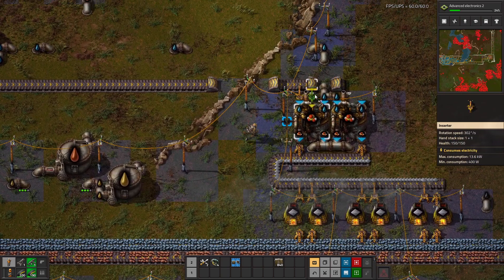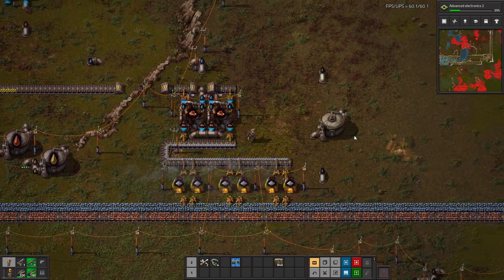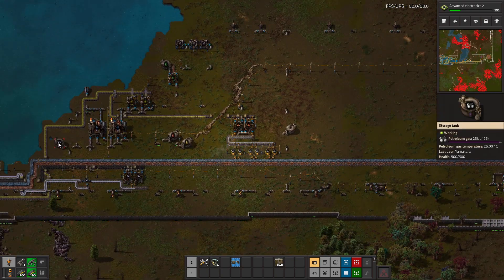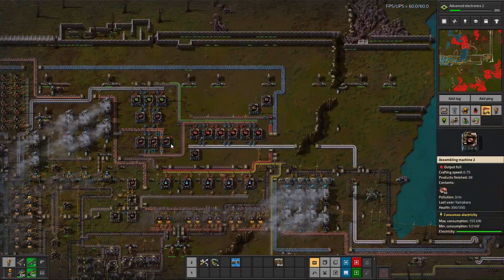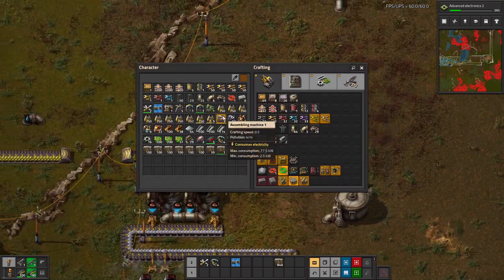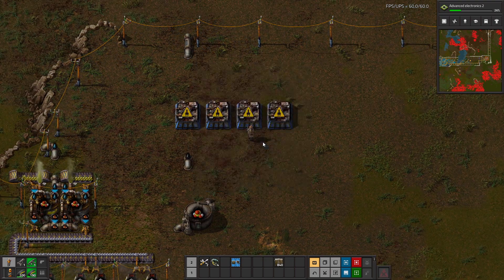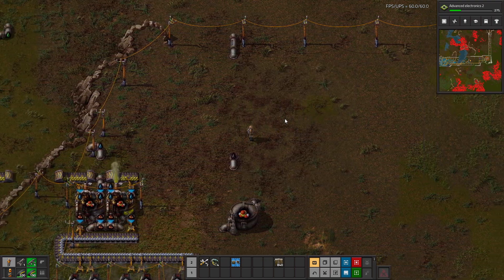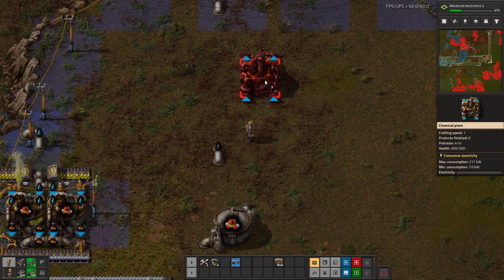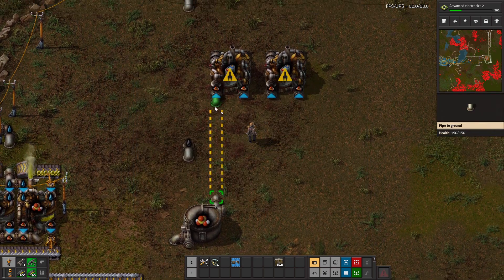That lined up perfectly actually — turns out my hand-eye coordination is not bad. So we have sulfuric acid coming in now. My petroleum's keeping up. How's oil doing? Oil is up — wow, okay. And then we need to make batteries next. Batteries are not made in that building — batteries are made in this building.